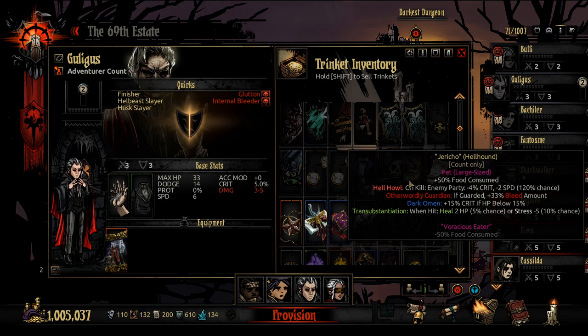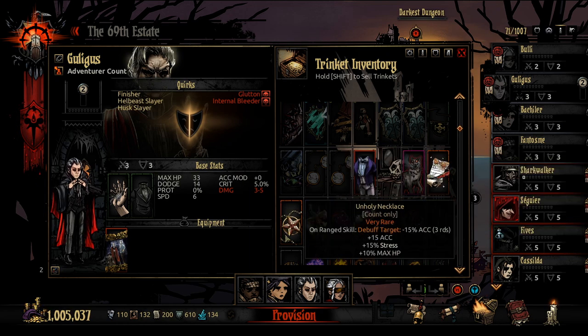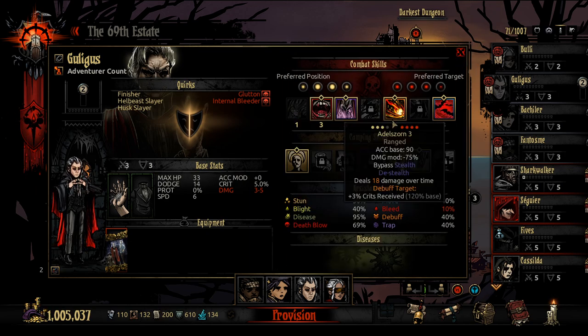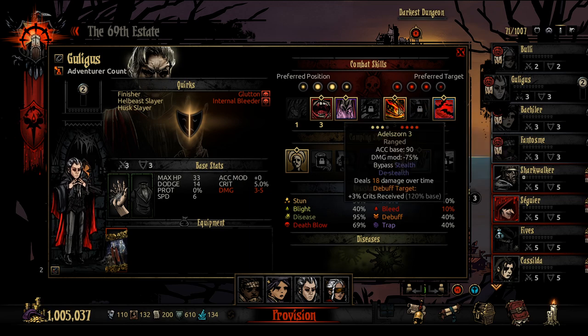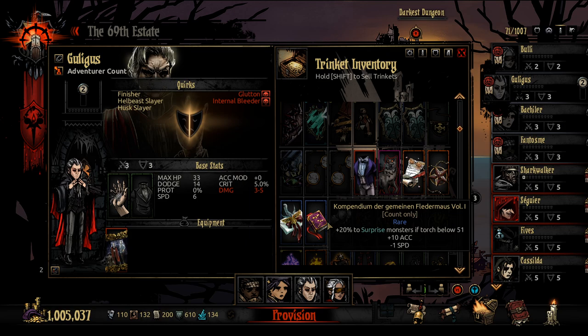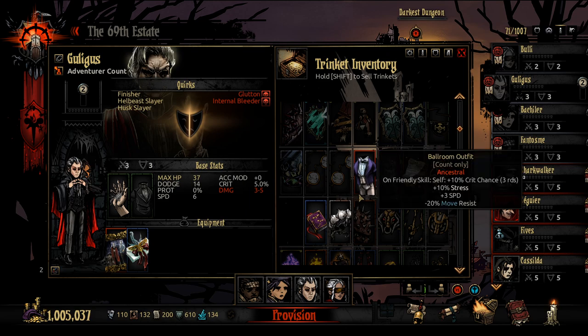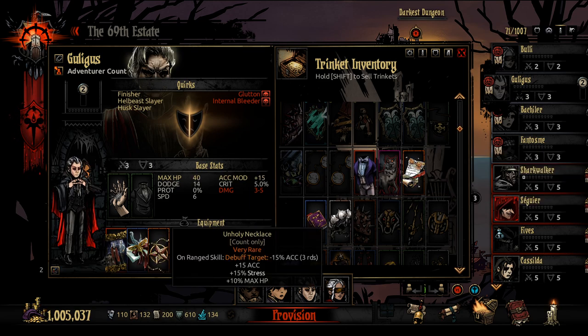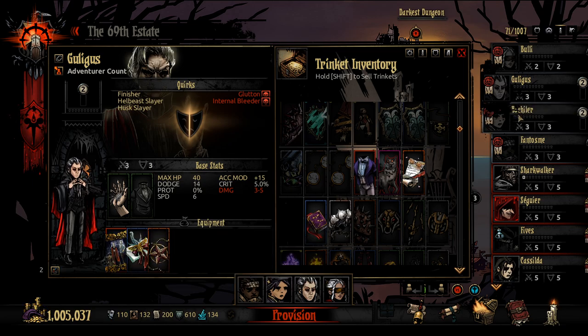We're not going to take Jericho to the Hellhound, mainly because we don't have the food for him. Poem of Love — that's a lot of speed loss. On Range Skill, Debuff Accuracy by 15 — that is a ton of Accuracy debuff. We do have Adelzorn available, so that's tempting. We're not going to go with a low Torch run here today. This is just free HP. This is also technically free HP. It's a lot of stress, but we might be able to make it work.